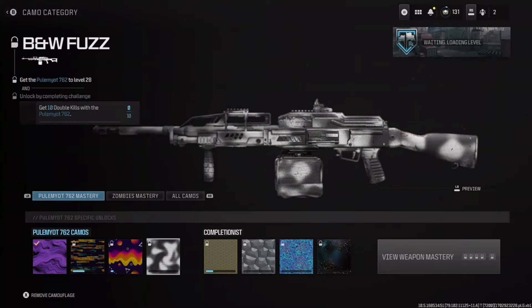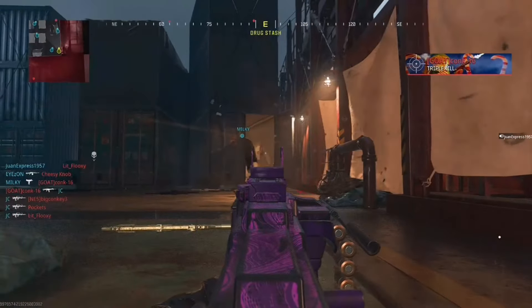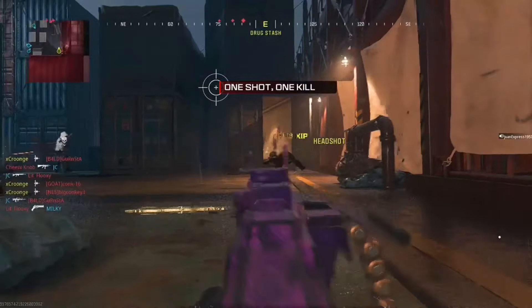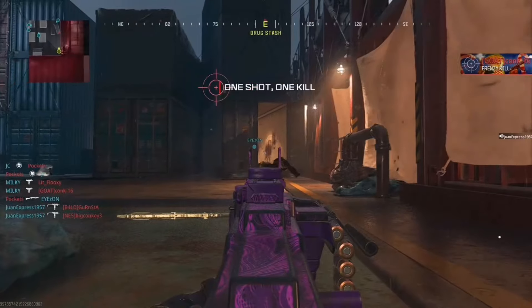What I'm going to recommend you do is come over to this spot here, which is on Shipment, and it's very important that you do this on Hardcore. Doing this on Hardcore will just make it so much easier — on Core you're going to get hit markers, not get the kills, and it's just going to annoy you.